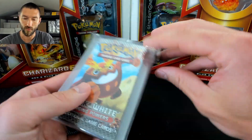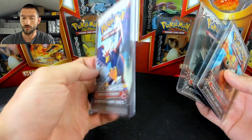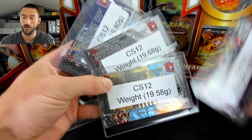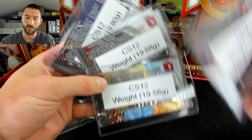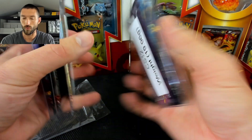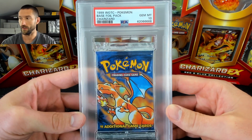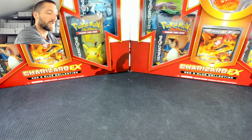Then we've got some booster packs and these are sold in a lot. We've got Emerging Powers at 19.8 — I don't know if that's heavy or not. I just know that it is heavier than the other two because there's three Emerging Powers packs: 19.58, 19.68, 19.8. And then we also have an Ancient Origins booster pack that weighs 19.96. He also has a Base Set unlimited booster pack with the Charizard artwork and it's graded at a 10. What a consignment submission.